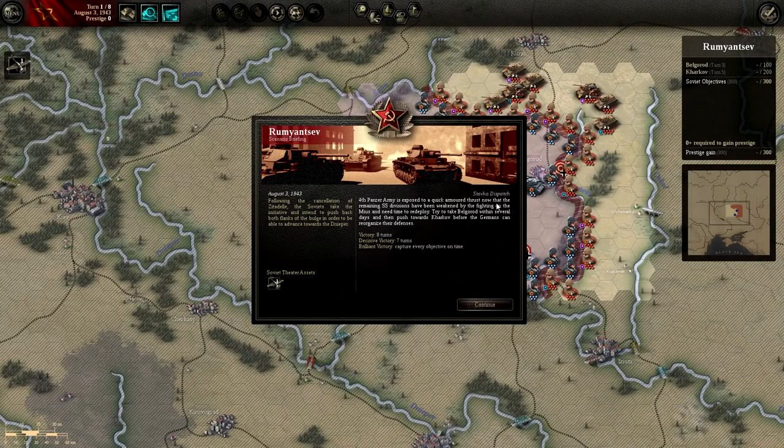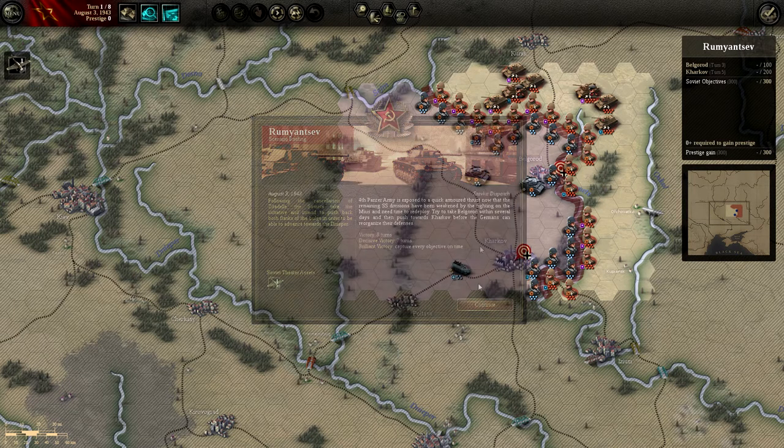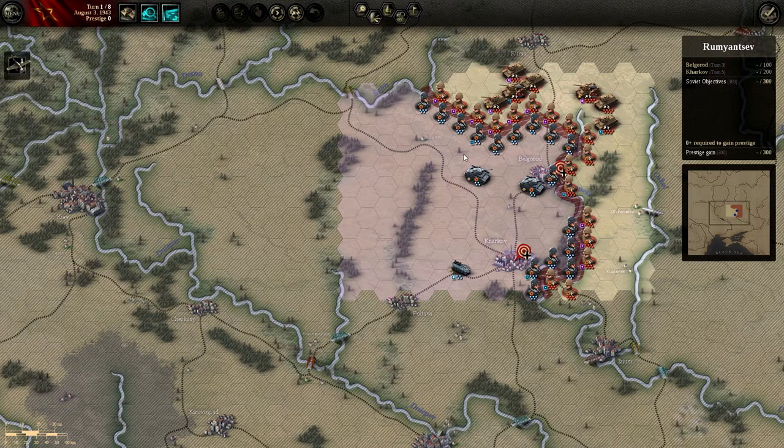The fourth panzer armor is exposed to a quick armor thrust now that the remaining SS divisions have been weakened by the fighting and need time to redeploy. Try to take Belgorod within several days then push towards Kharkov before the Germans can reorganize. Regular victory in eight turns — decisive in seven. August 3rd, 1943: following the cancellation of Citadel, the Soviets take the initiative and push back both flanks of the bulge to advance towards the Dnieper. We have one air attack. Citadel — that's the German word for the operation, the Kursk offensive — is something I highly suggest you read about.